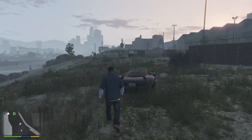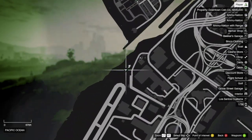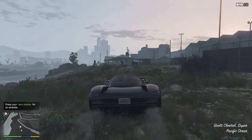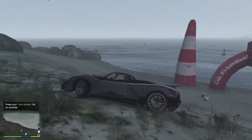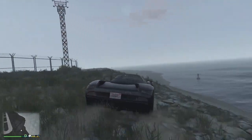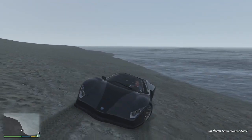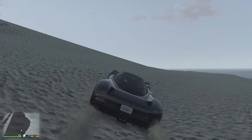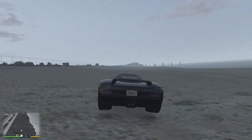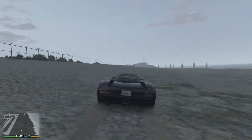Hey people, welcome back. Today we are going to be stealing a jumbo jet. That location there is kind of the back way into the airport, so you can go through the main gates or this way, which is a lot more fun and a bit more spectacular. Keep it in a straight line — we just drive along this beach. If you've bought the airport hangar in story mode, you don't need to bother with any of this.